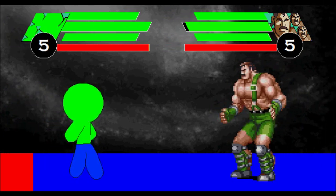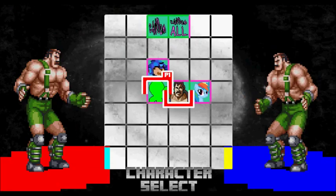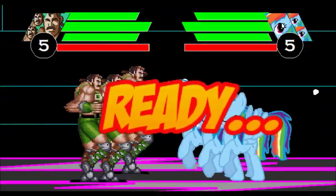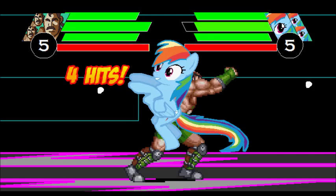There's not really much with the game so far - there's just basic combos, and that's pretty much it. There's not really much to go on besides just A, B, C combos. But even then, it's still pretty fun to do. Right now we've got Hagar versus Rainbow Dash.